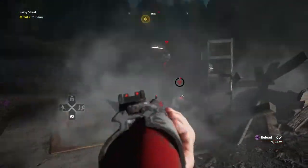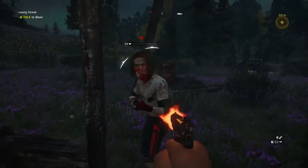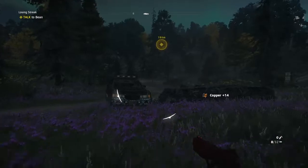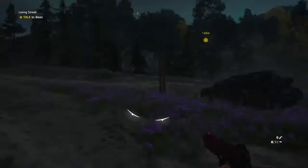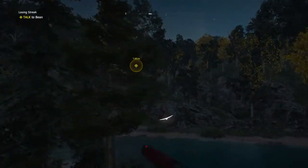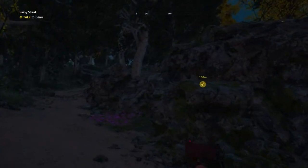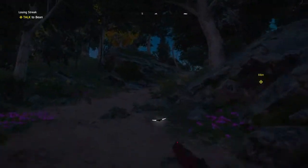Get out of here! Still up here — wow. You have a shotgun though — I was just gonna take you out quickly. We need to get out of here. I don't think they're enemies — no, they weren't. Just making sure. I hope they're not chasing after me. Bean is just right up the hill.